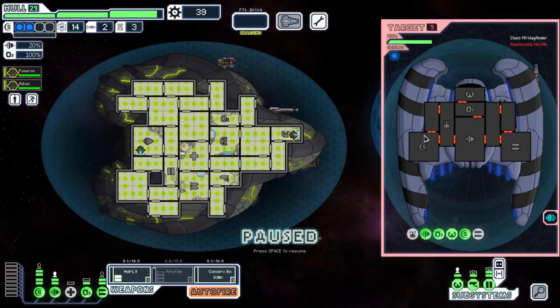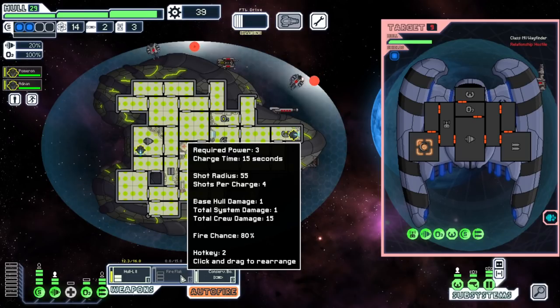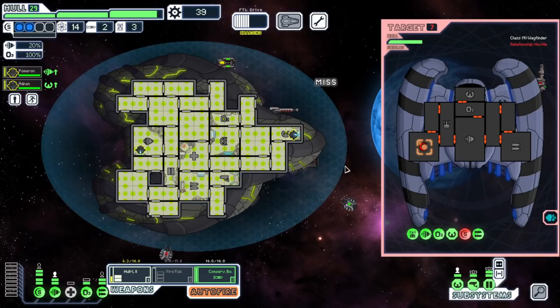We got another Multiverse Wayfinder — lots of pest drones, but they actually can't hurt us despite how threatening it seems. Let's go straight for shields and we'll wait. I think the Fire Flak is going to be super good — four shots is quite decent. Taking three power is kind of whack but an 80% fire chance on a flak-based weapon is staggeringly good, plus it looks badass.